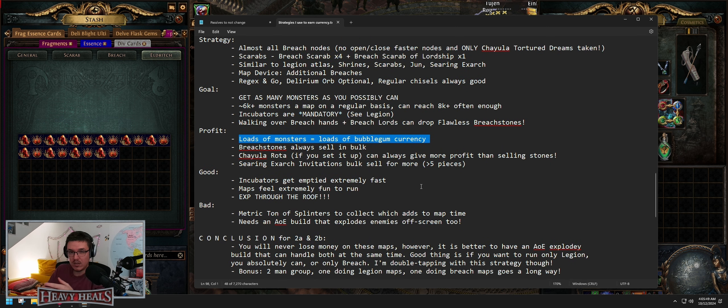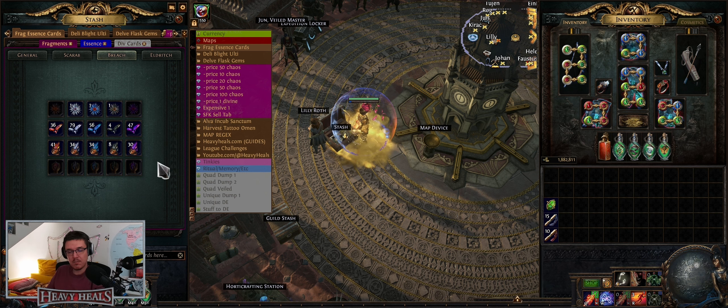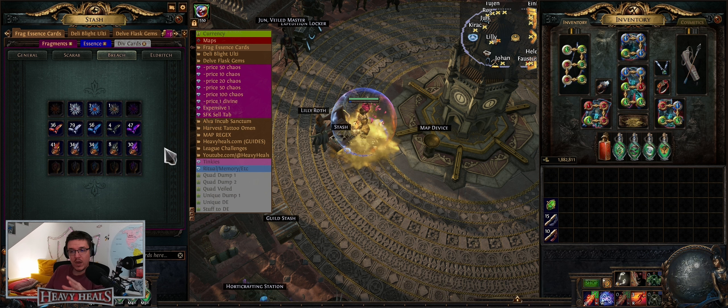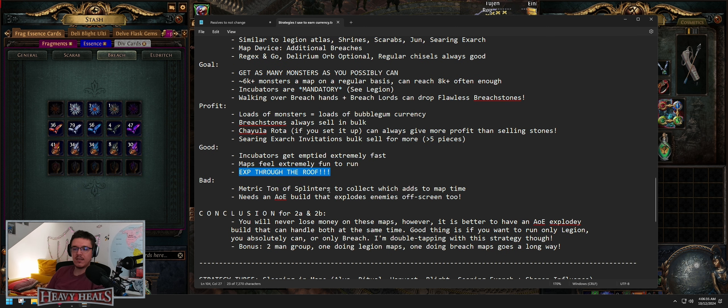Breach lords can also drop scarabs because they count as unique monsters — the passive points double dip. Loads of monsters equals loads of bubblegum currency. You can drop divines, breach stones always sell in bulk. If you do Chayula rotations you will always earn currency, if you can kill Chayula. That's an absolutely phenomenal way of earning currency. The good things: Chayula rotations always give profit, searing Exarch always sells, good incubators get emptied extremely fast. At 6k+ monsters per map, maps feel extremely fun. Experience goes through the roof all the way to level 100.